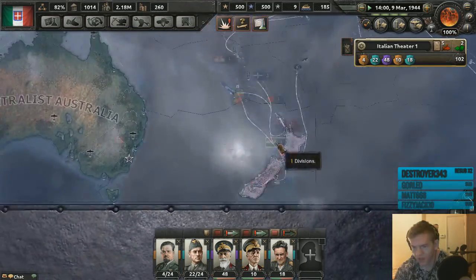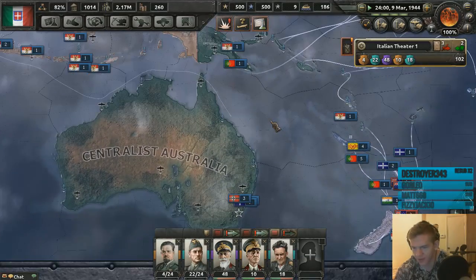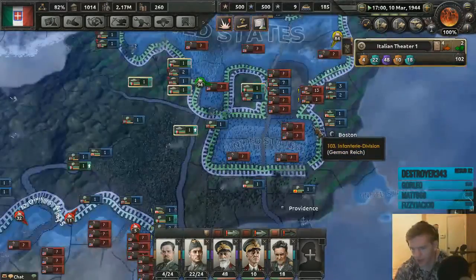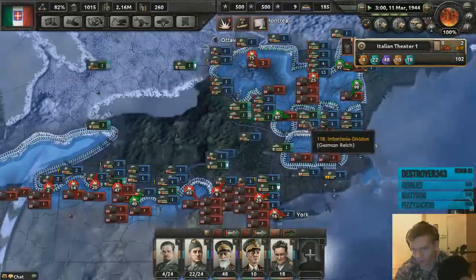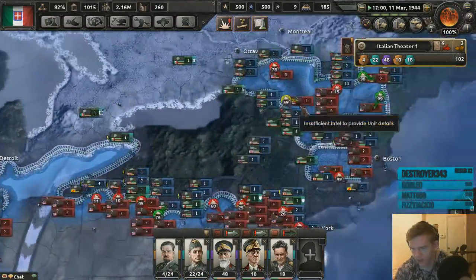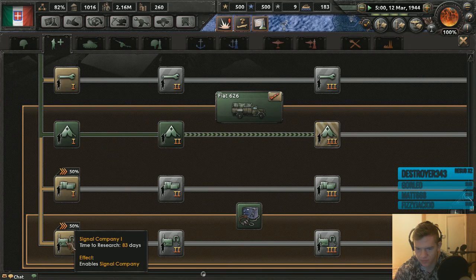I keep forgetting — I always think New Zealand is north of Australia but it's east, isn't it? New Guinea is north of Australia. I've completely cut them off from land in that bit — there's so many units here. They're being overrun. They've got nowhere to run to and haven't got any supplies, so they should just slowly die. Oh, my guys are getting killed — that's not good.